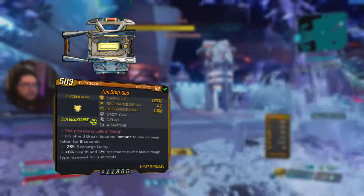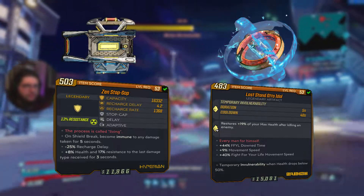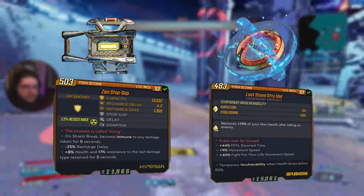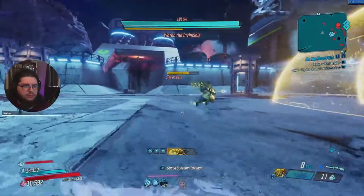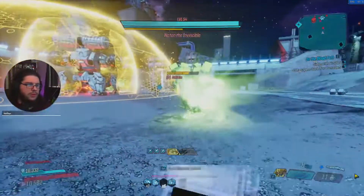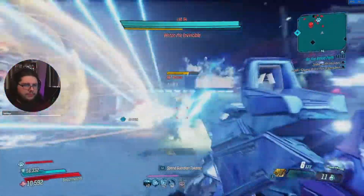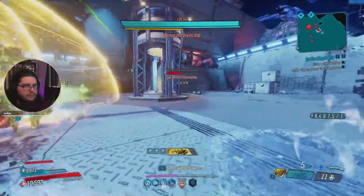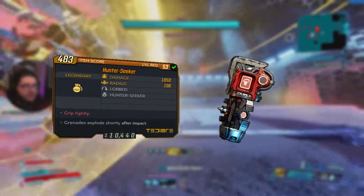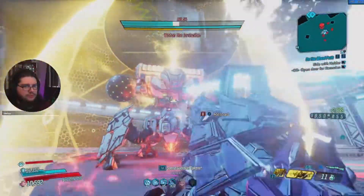We are using a Stopgap shield and a Last Stand artifact. Any artifact with the Last Stand prefix works for Mayhem 3 and below, but for Mayhem 4 you definitely want a Last Stand Auto Idle for the healing on kill. For the Stopgap you want as short a delay in recharge time as possible — both items give you 5 seconds of invincibility. The Stopgap grants it on shield break and resets on shield refill, so the faster you get your shield back the better. The Last Stand grants it at 50% HP but has a 40 second cooldown, so rely on the shield more. For our grenade we have the Hunter Seeker, which homes into enemies and shoots them with bullets. These bullets can crit, activating Leave No Trace, Head Count, and your Bounty Hunter class mod.